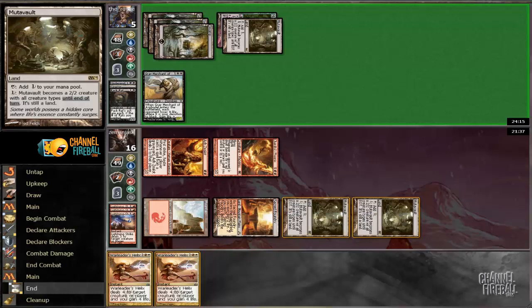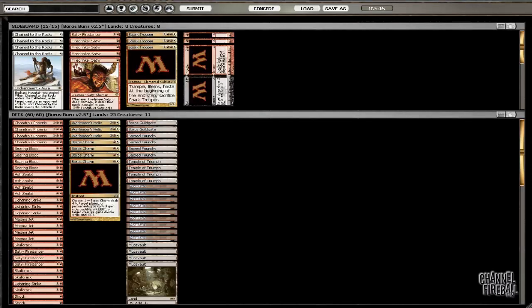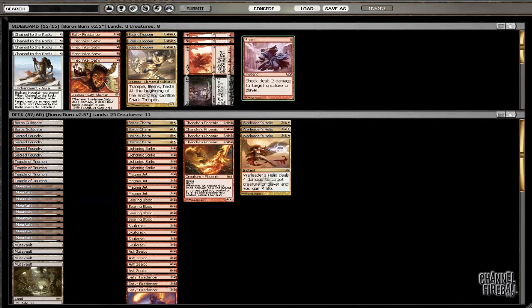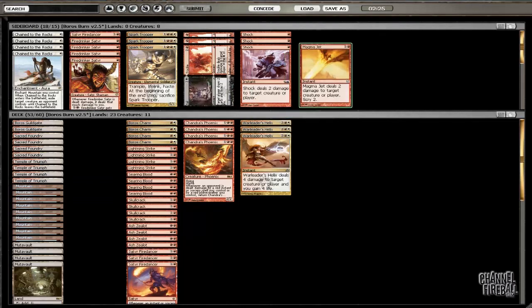Alright, so that was a nice quick one. Packrat's just not strong against us, so any sort of line where they try and commit to it can very easily be blown out. We didn't even have our best cards against it. We know Shock is bad — it just doesn't do enough, so that's gone. And I think Magma Jet might actually be the next worst card, so I'm going to take all those out and then add some cards and figure out how we want to play it.